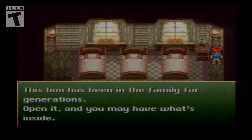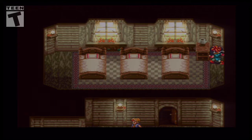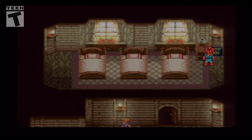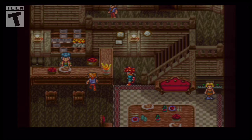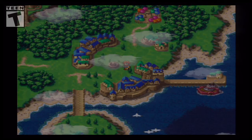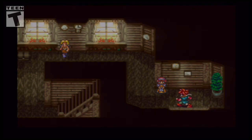This box has been in the family for generations — open it and you may have one to decide. It's sealed by a mysterious force, which will come into play later on. Basically there are a lot of these boxes throughout the world and we can't open them until much later. What's cool is the same box can have multiple items in it depending on how you open it. I'm keeping quiet on the main mechanic of this game even though I'm sure everyone knows what it is.